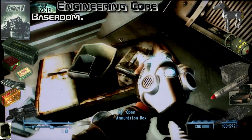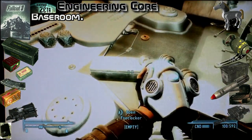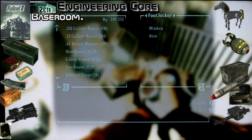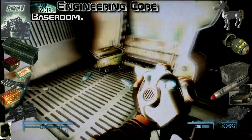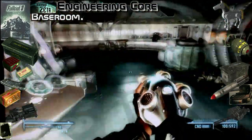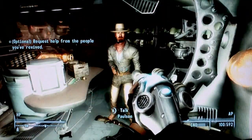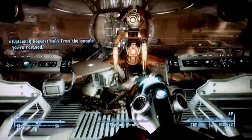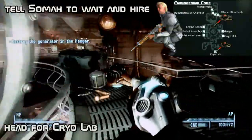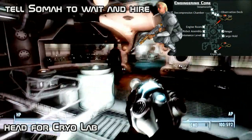Ammo here also. Check that last time. Okay, that's it. Next part — I want to save her. Just take the drone with you, go back, and head for this cryolab.